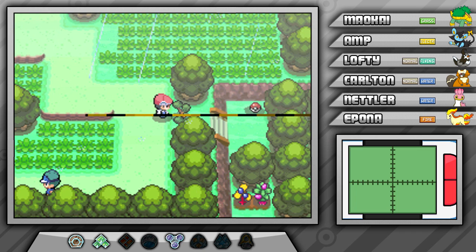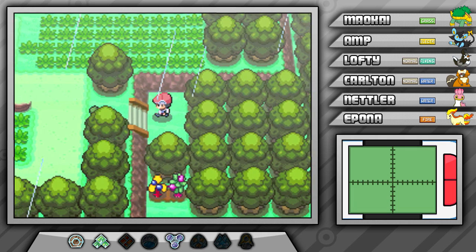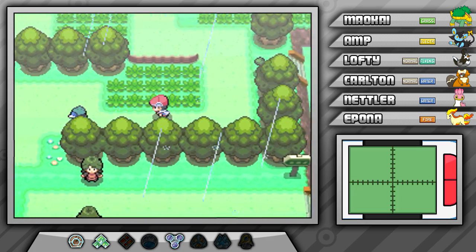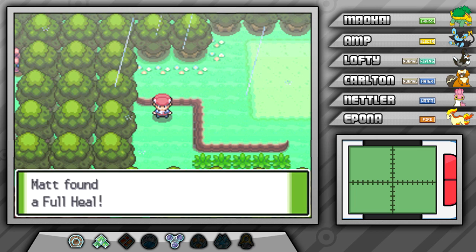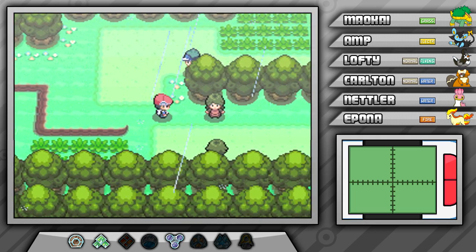Let's cut this tree down because there's another item behind it. TM34 Shockwave — that's actually kind of nice. I could technically teach that to AMP. I'm not sure if I want to though. I believe there was also another TM on this route that we could've gotten from one of the fighting trainers, but I think I skipped it by accident. Not really a big deal, I don't remember what move it gives out anyway.